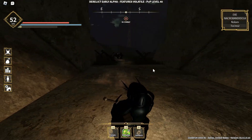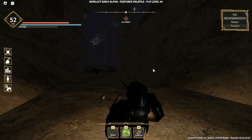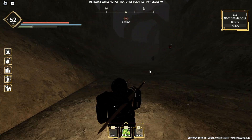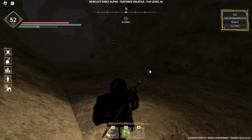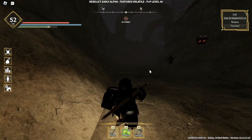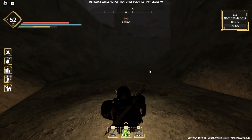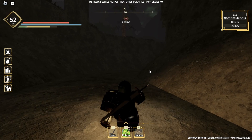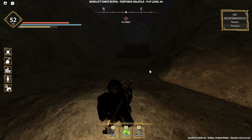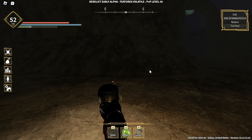Just dash forward and everything should be okay — they can't catch up to you. You can see they're already behind, and there comes another one. Just go dash, dash, and dash. Make sure that you don't stop at all. You can see these guys can no longer see me.